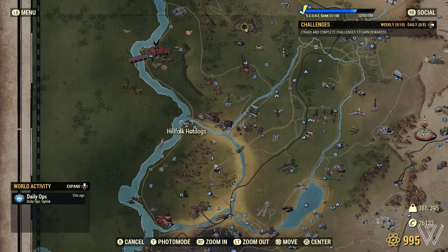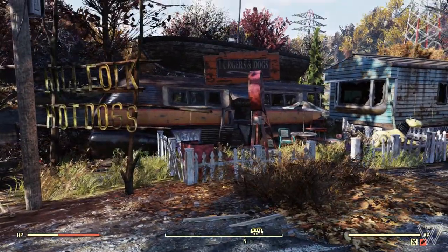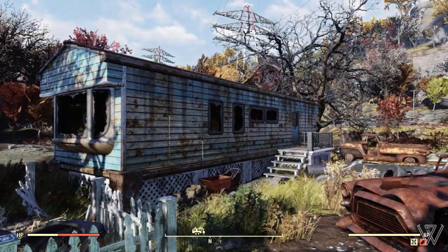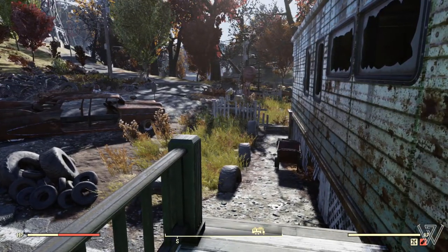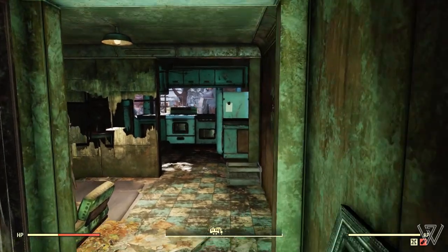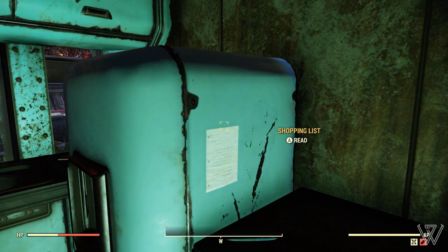Head on over to Hillfolk Hot Dogs. You can get here by heading south of Bowl 76 or just head west of Flatwoods. You'll get to this bus that's been converted into a hot dog and burger stand. But we're here for this little house — head inside. There are going to be some rad rats and possibly other enemies outside, but they're very low level. Head inside this blue house, head to the back, and on this fridge you're going to find a cow magnet, or a souvenir magnet cow as they call it in this game.